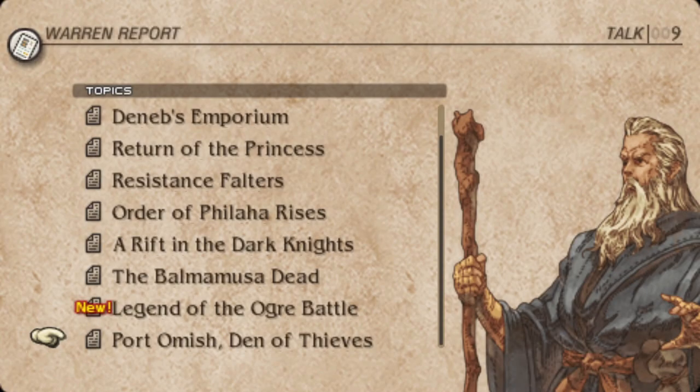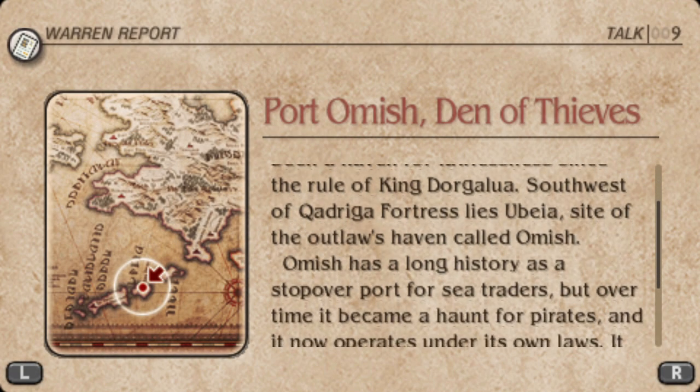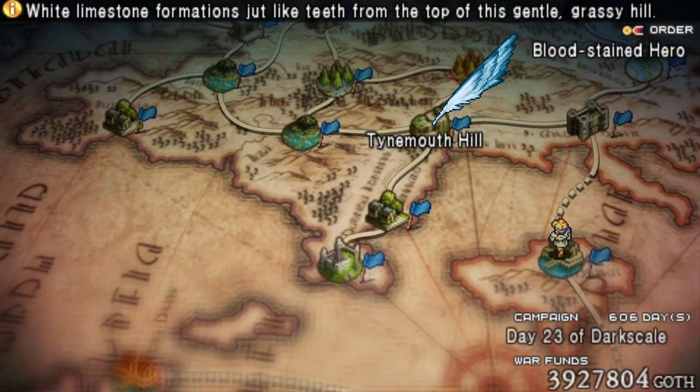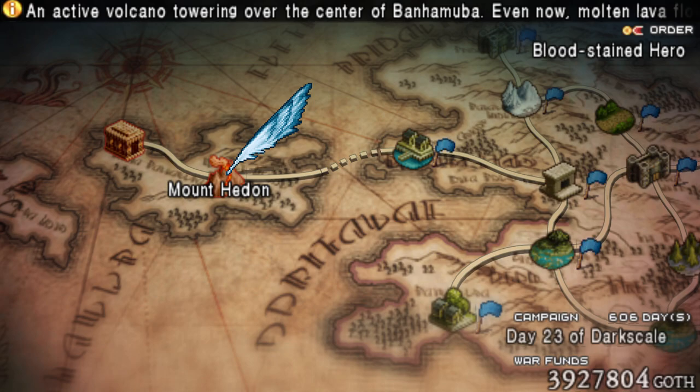Before going to Mount Heedon, go into your war report and read the talk, Port Omish Den of Thieves, and then head there to watch a cutscene and battle where you must not let the pirate Azelstan die. If successful, you will have a cutscene with them after.